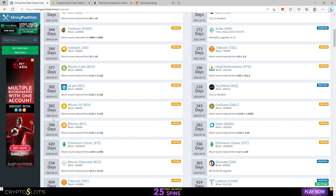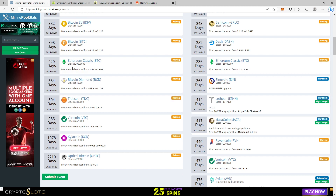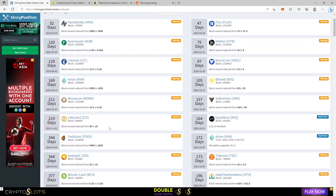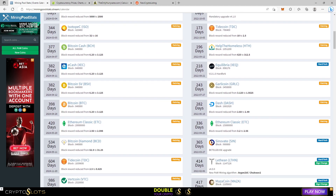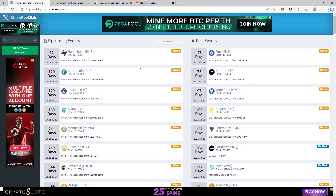For example, you can see Litecoin is in 121 days, Bitcoin halving is coming next year in 398 days — a little above a year — and Ethereum Classic is in 420 days. You can also see past events: Flux had its halving 47 days ago. Various coins had their halvings, so it's a nice calendar to check up on known coins and when those halvings will occur.